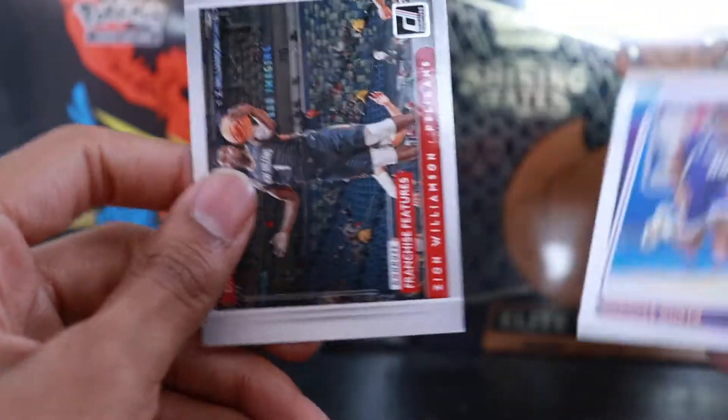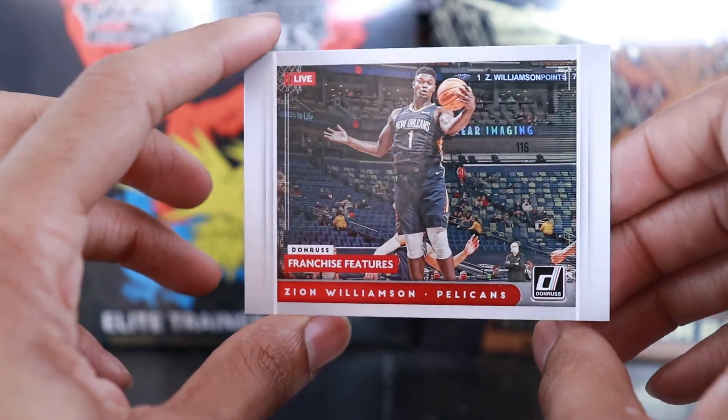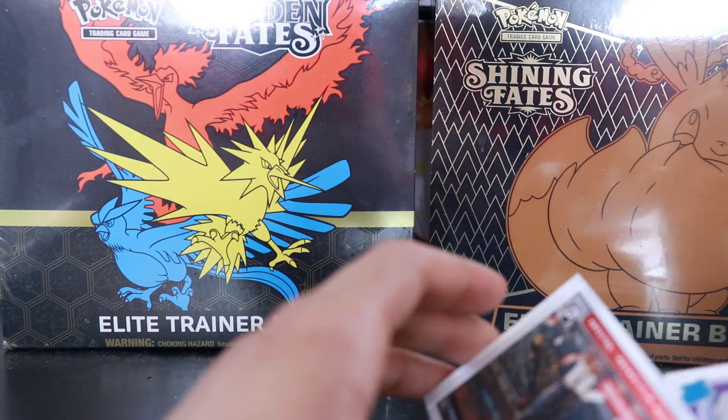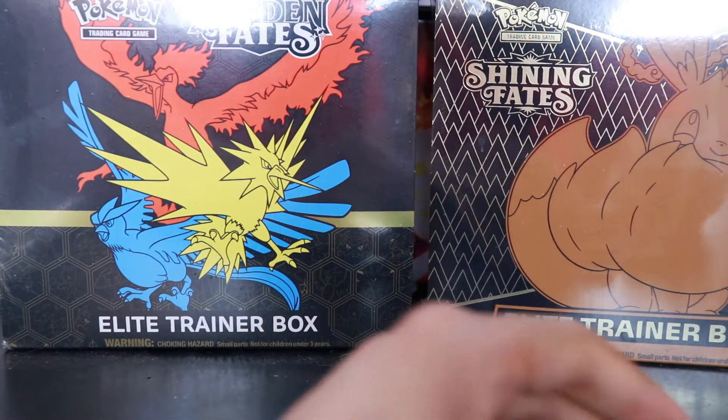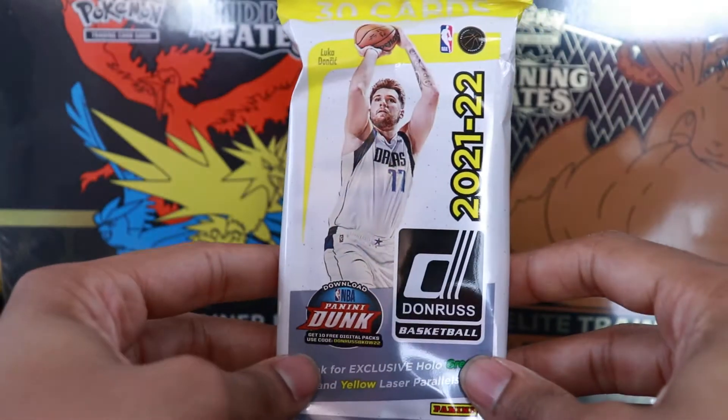Our rookie card in there is Nah'Shon Hyland, I believe. We got an insert - Franchise Features Zion Williamson. No laser in that one unfortunately. It seems like when I've opened this retail product before, I've gotten a laser in almost every single pack - but those were the fat packs. I don't think I've opened the small ones before.